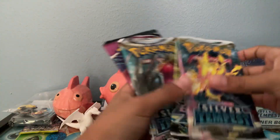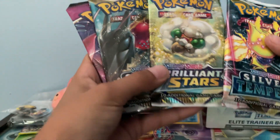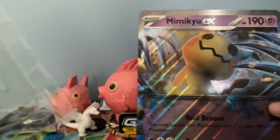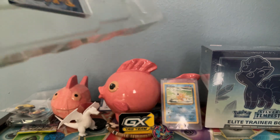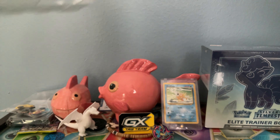We got Silver Tempest, Brilliant Stars, Silver Tempest, and Fusion Strike. I'm going to do it in that order. Big jumbo card, and then we got our Graveyard and our Mimikyu EX promo card.